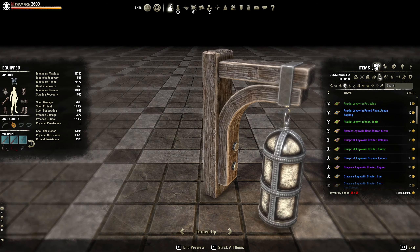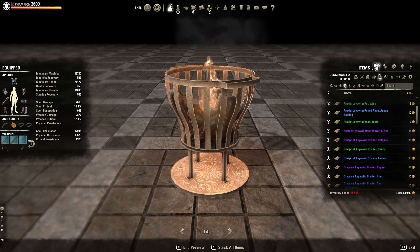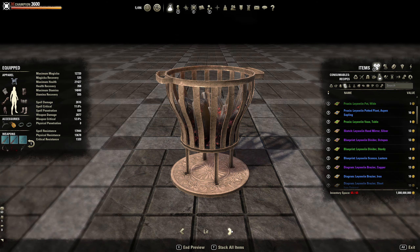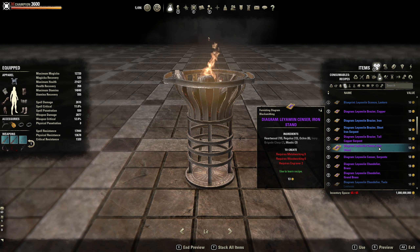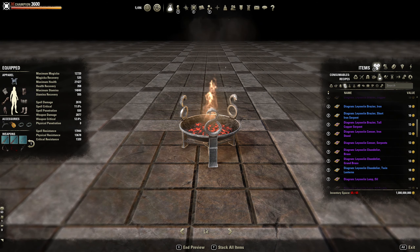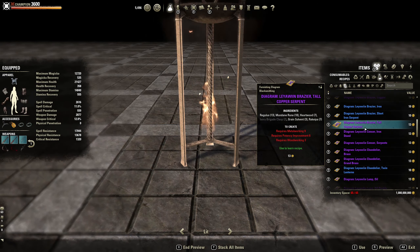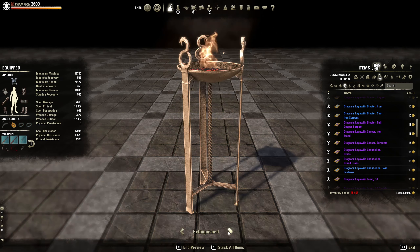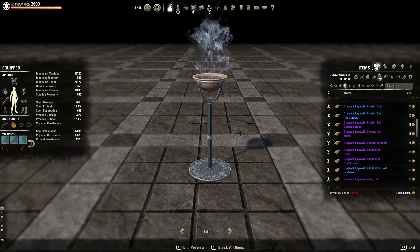We got the sconce lantern — turned up or turned down. The brazier copper — that one's not too bad. The brazier iron. Brazier short — it's got snakes on it as well, I like it. The copper serpent — I like that one as well. The iron stand — that's just a censer. Oh, that's cool — it doesn't spew it out all at once, it's like waves. The censer smell — I like that.